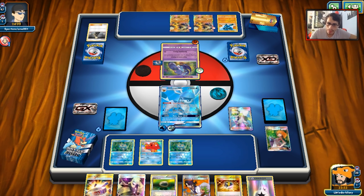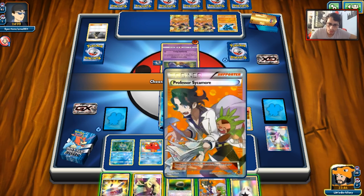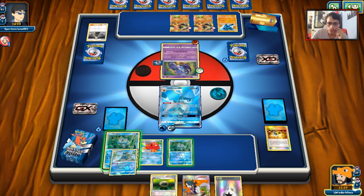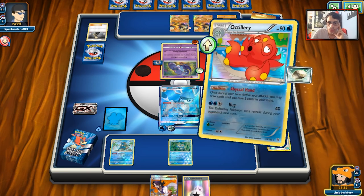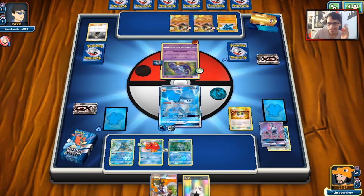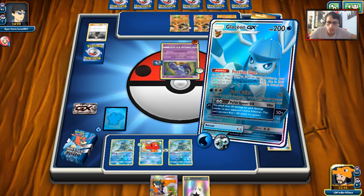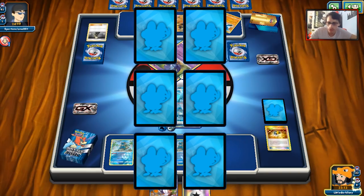We go for it. We have to discard a Choice Band, which hurts, but we grab Frogadier number one. Using Abyssal Hand for three, we get Frogadier number two. We discard Splash Energy and Lele. We actually pull it off — going for a nice double knockout. We knock out the Riolu, removing the Lucario threat, and knock out a second target too. We also happened to remove one of his Choice Bands, which is nice. We find an Aqua Patch but no Water in the discard, and we draw a Guzma.